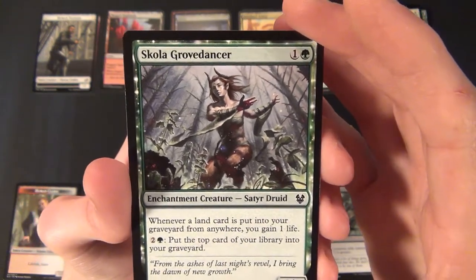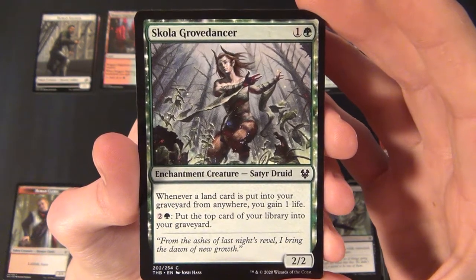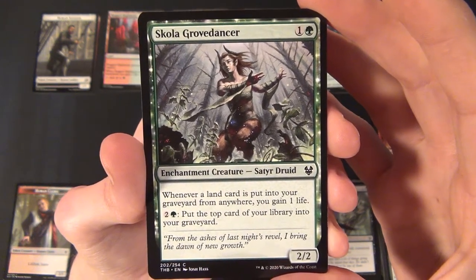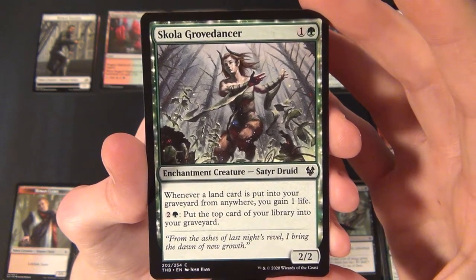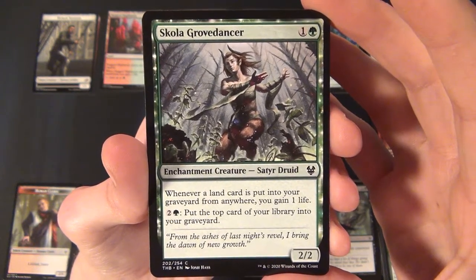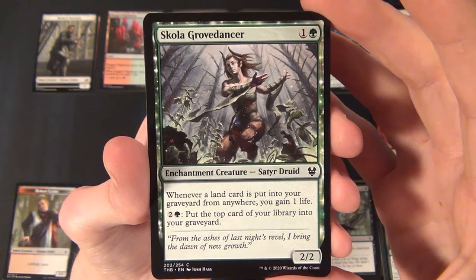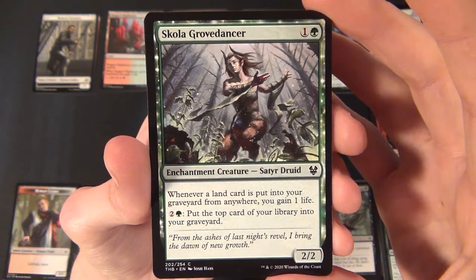Then we have the Scholar of Lost Troves — a green common enchantment creature, a Satyr Druid that costs one and a green to cast. It's a 2/2 and says whenever a land card is put into a graveyard from anywhere, you gain one life. For two and a green, put the top card of your library into your graveyard.